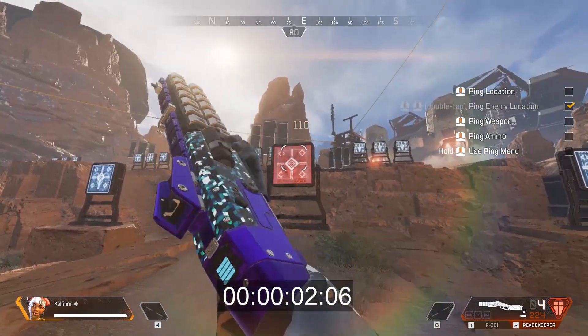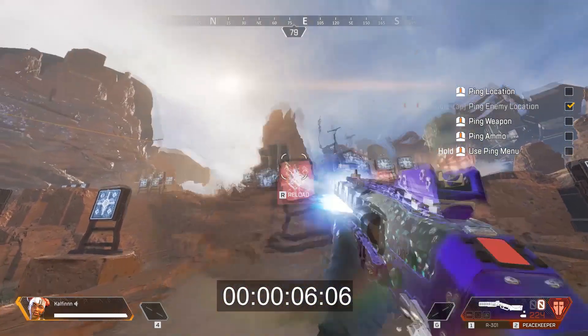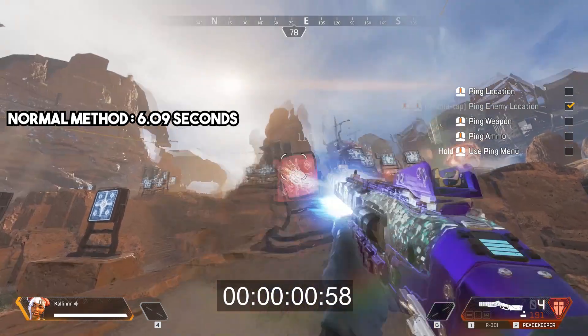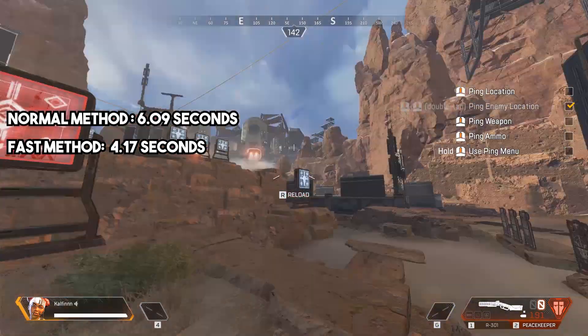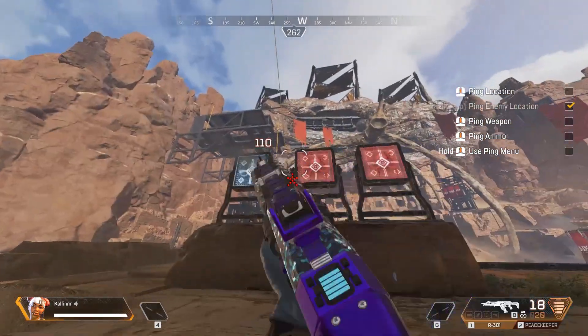The Peacekeeper has a fire rate of about 1 shot per second. This animation cancelled trick will reduce that time to 4.17 seconds. Here's how you do it.